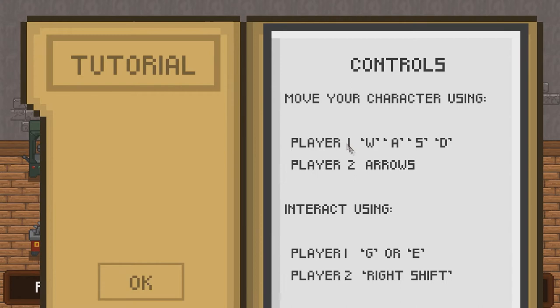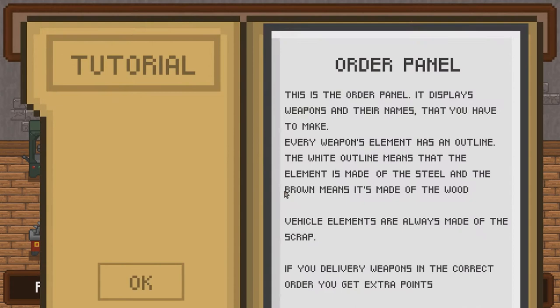Let's have a look at the tutorial since that is what we are actually going to do. Let's do the general one. The order panel displays weapons and their names that you have to make. Every weapon element has an outline - the white outline means the element is made out of steel and the brown means it's made out of wood. Vehicle elements are always made out of scrap. If you deliver the weapons in the correct order you get extra points.